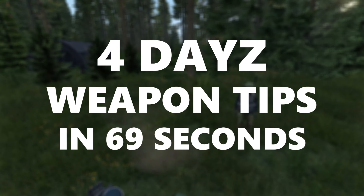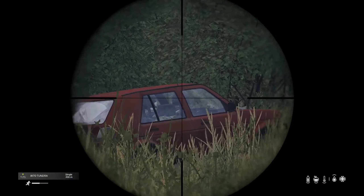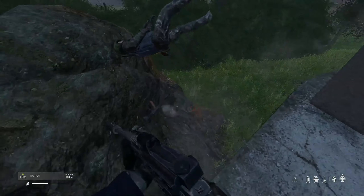4 DayZ weapon tips in 69 seconds. Tip 1: Optics vs Sights. Optics have twice the accuracy in comparison to sights, so in particular with long-range shooting, the optic is the better option. Although sights are great for close-range inside buildings due to their lower magnification.